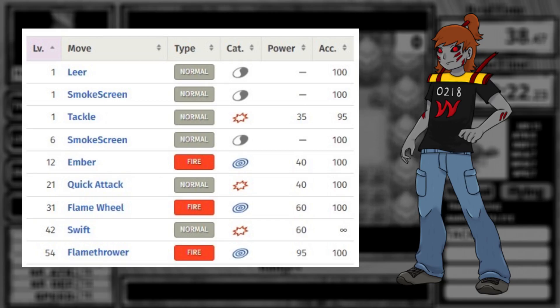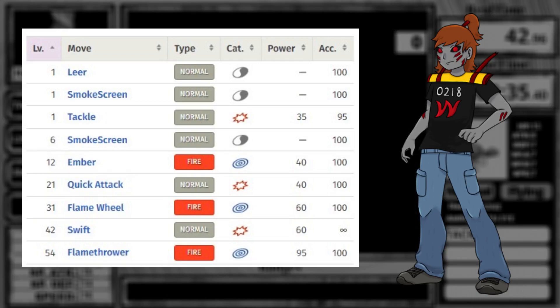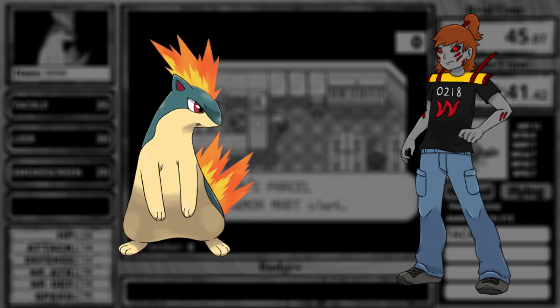If we take a look at the level up moveset, even though the stats are based off of Charmeleon, it's not the same. When we start the run, we're going to start with Leer, Smokescreen, and Tackle. Throughout the rest of our levels, we're going to get Ember, Quick Attack, Flame Wheel, Swift, and Flamethrower. But we don't get Flamethrower until level 54, so if we need it earlier, we can always just buy it at the game corner.